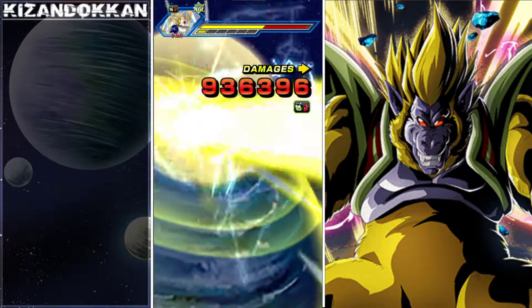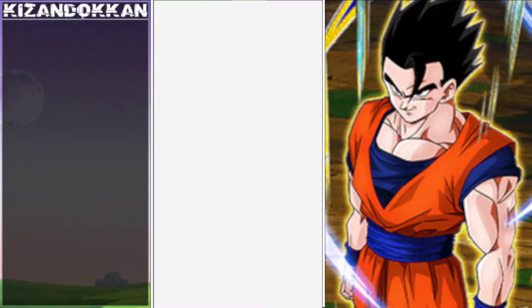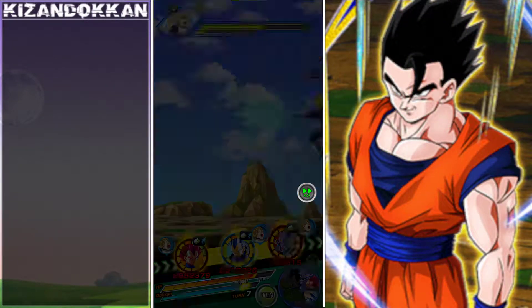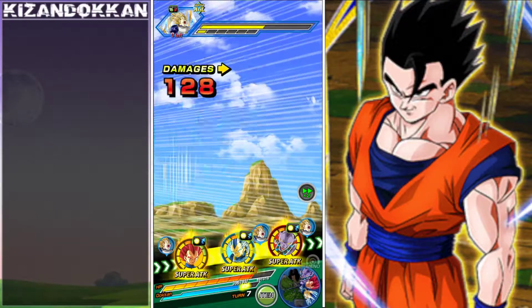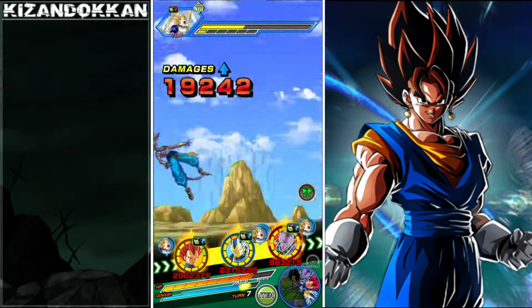The Super Saiyan Blue Evolution link changes kind of help him out as well to be honest - the extra damage is always nice considering he does a lot of attacks. All of his attacks get a bit buffed, which is pretty nice. Can the passive activate? No it did not. Can I get that crit just to end this quick? No I did not.